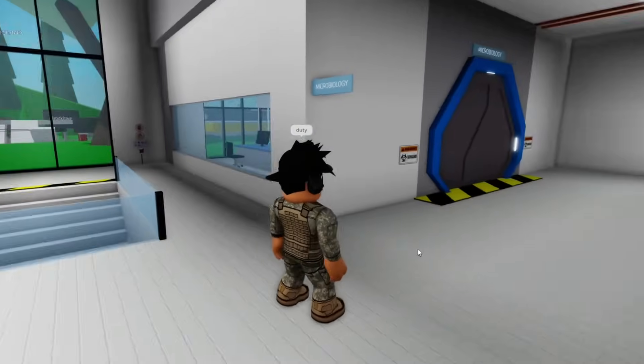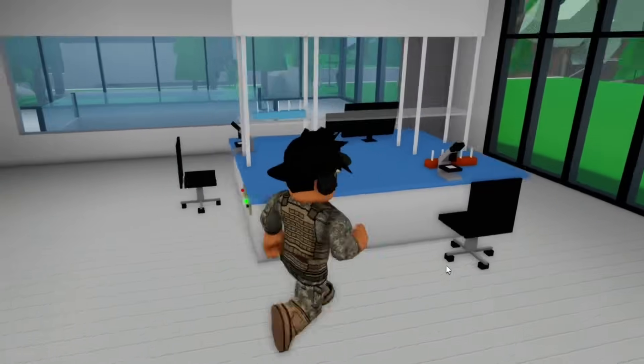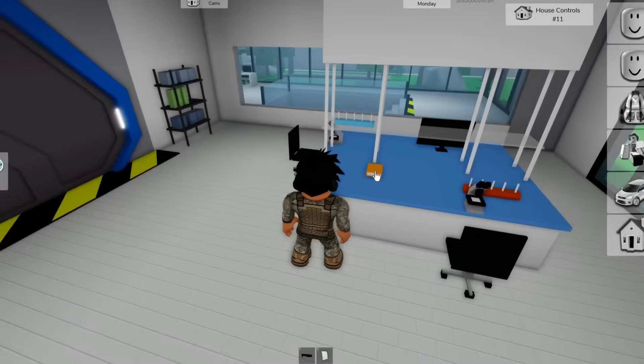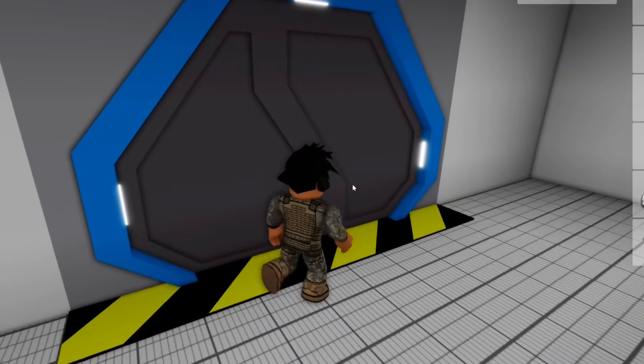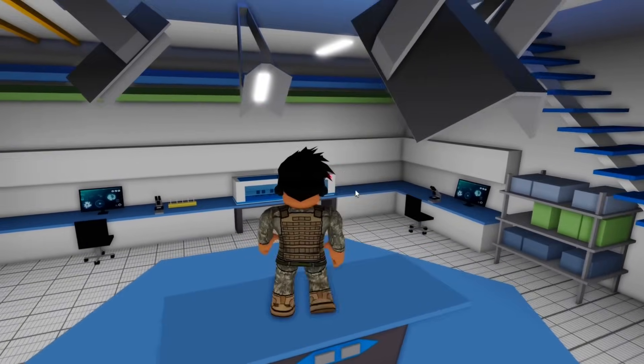So this is the inside of the laboratory. It looks very fancy. We can see there's some new rooms we can take a look at. There's even some pieces of paper here — this looks very suspicious. I can see there's also some books we can pick up. Maybe this is all part of a new secret. Entering the downstairs area, we can see there's a huge laboratory right here. I'm assuming this is where all of the weird experiments go on.